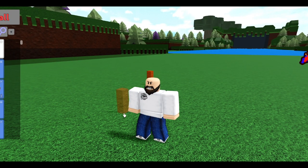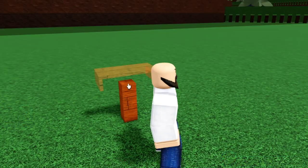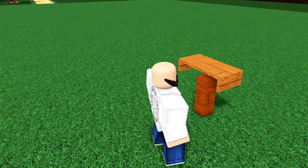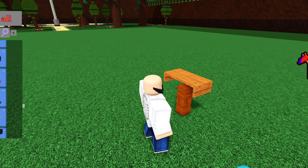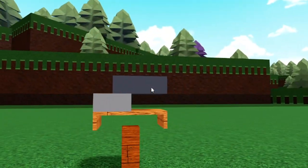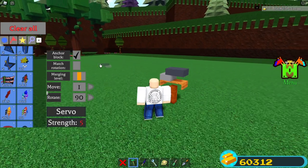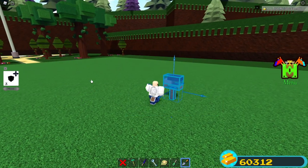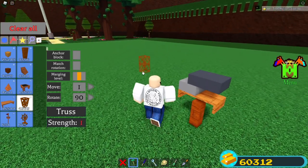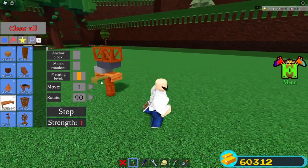This glitch is super cheap — one of the cheapest in the game. Start off with the wood post, then grab a wooden table. From here, place a servo — make sure the dark gray part is facing towards the stages. You don't want it the other way or this will not work. Also make sure anchor block is turned off. Then grab a truss and place it right on top of the dark part of the servo.